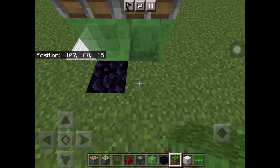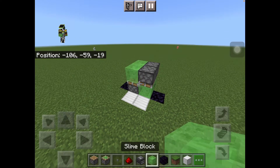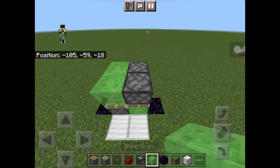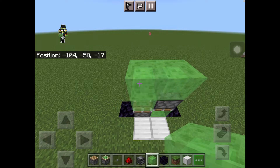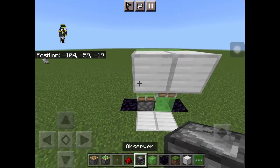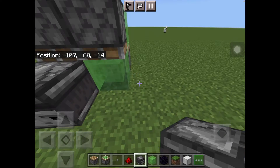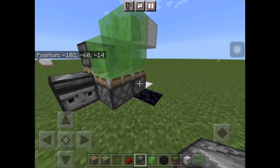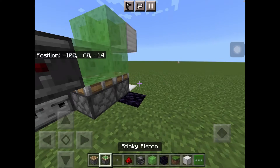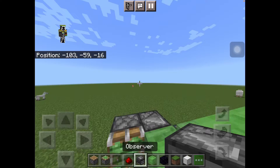Put a grass block right here. Next, grab a slime block and place it here and here, block of iron here and here, observer here, here, here, and then place a sticky piston here.